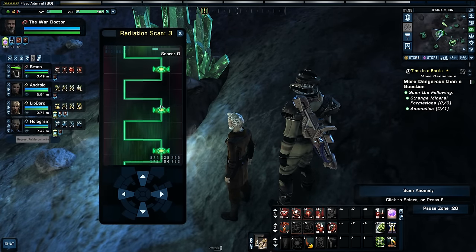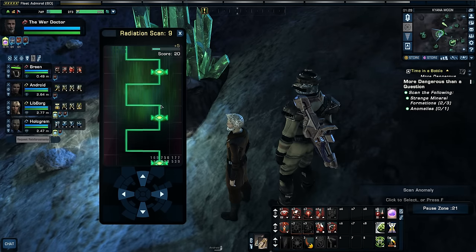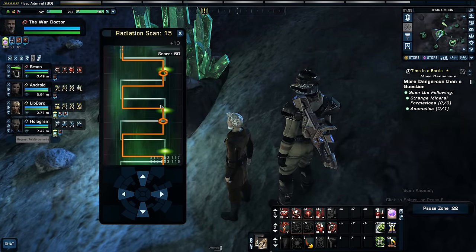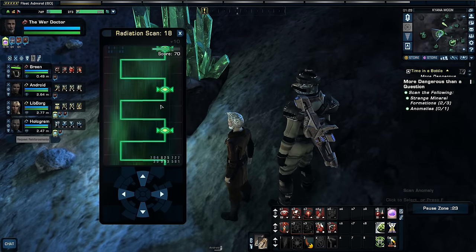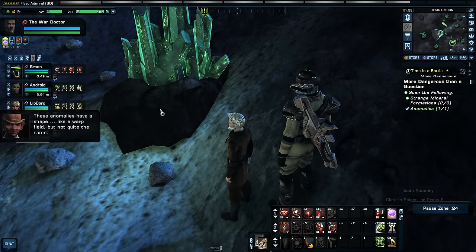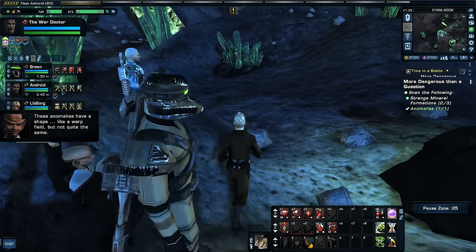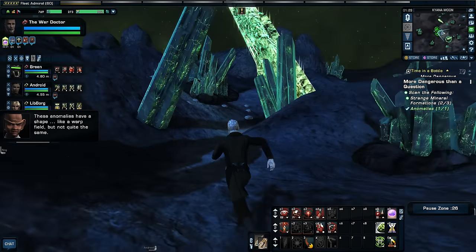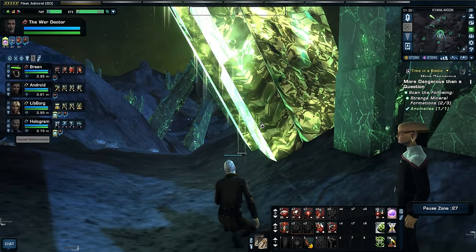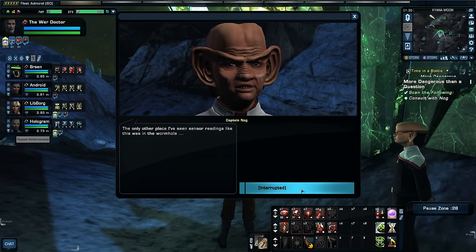What in the world? That is a heck of a game right there. These anomalies have a shape — like a warp field, but not quite the same. I've got no idea — I'm just as clueless as you, Nog. Completely mysterious. The only other place I've seen sensor readings like this was in the wormhole.